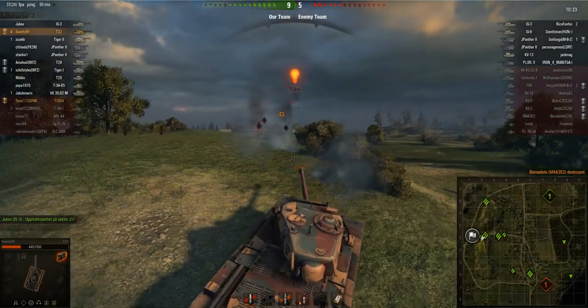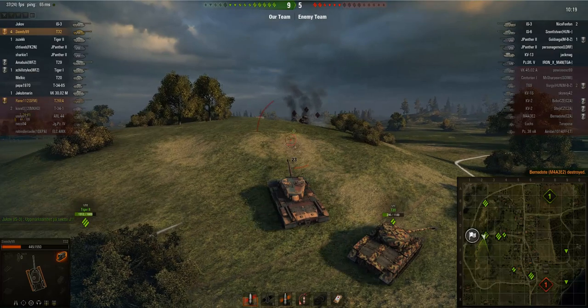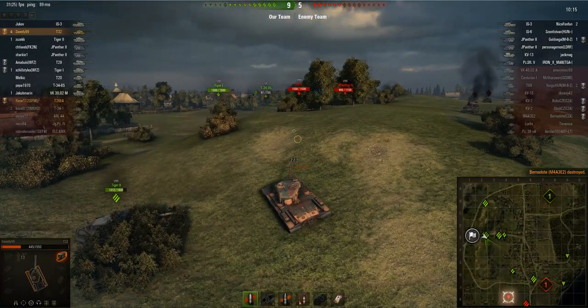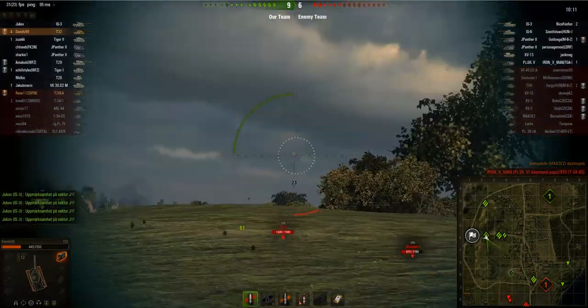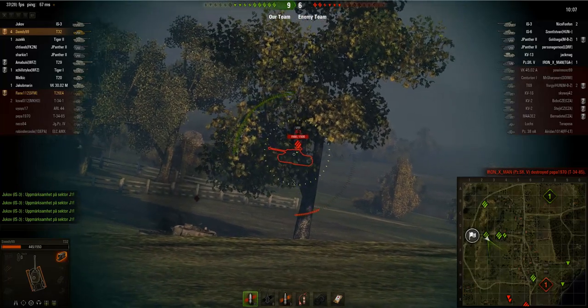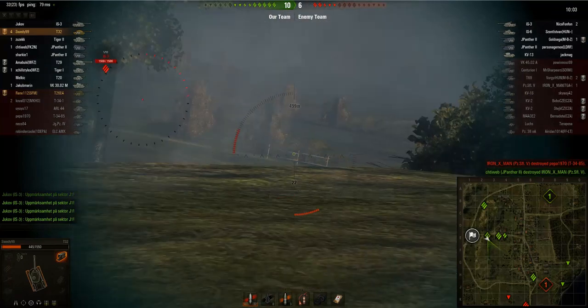He finally manages to take out the Sherman Jumbo that's been pestering him for quite some time — he'd missed a shot at that guy earlier, but compensates now. The score is 9-5, so things look quite secure for Sweedy's team, though now it's 9-6 as they're losing some tanks. And here's an IS-3.